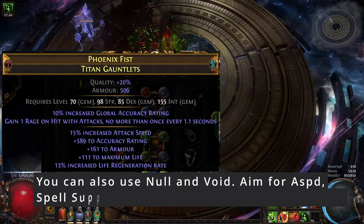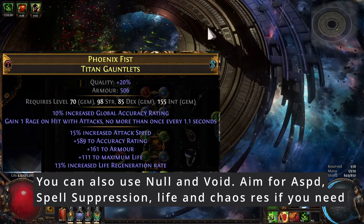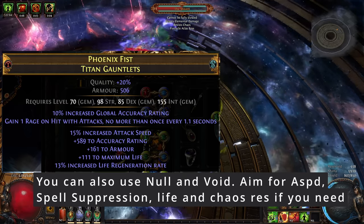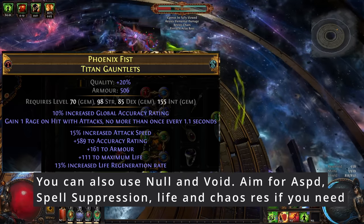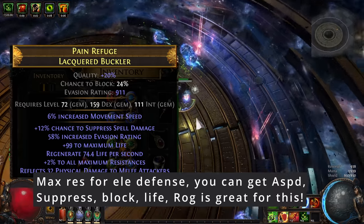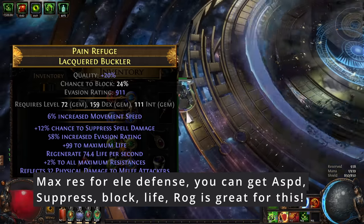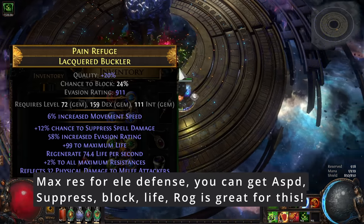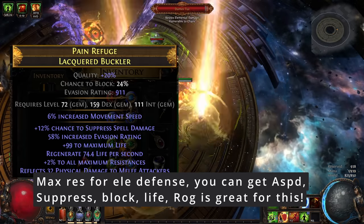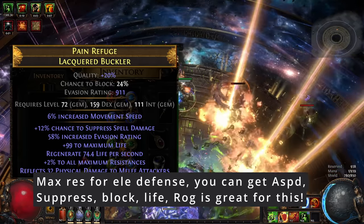For gloves, I was looking for some accuracy, attack speed, and life. Nothing too fancy since I'm already fixing my resistances very easily from my flasks. The best way to get something like this is either buy it from another player, or craft it for yourself using ROG. ROG is very good at making a whole bunch of T1 modifiers on an item, especially T1 mods like Accuracy, which do seem to be quite common. For the shield, this is how I'm capping my spell suppression — you can do it on your gloves, boots, or almost anywhere, but this is just how I'm doing it. I also wanted a little bit of max res, and one of the best ways to do this is to buy it from ROG. It'll take a few attempts, but you'll probably be able to sell the failures for a couple divines.